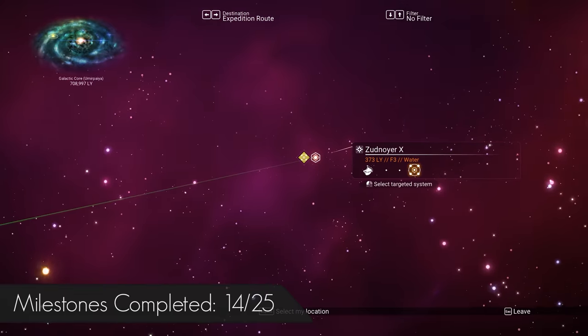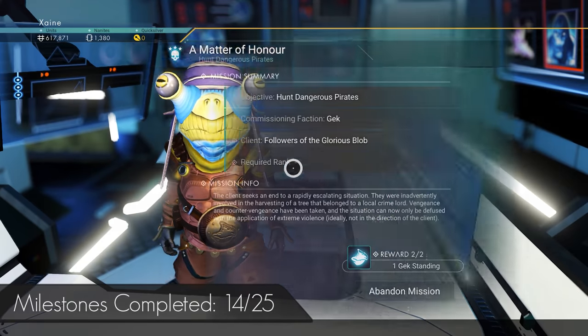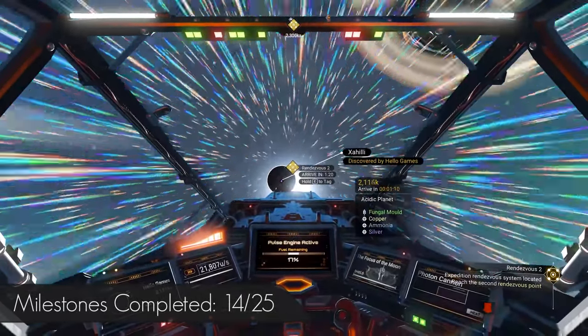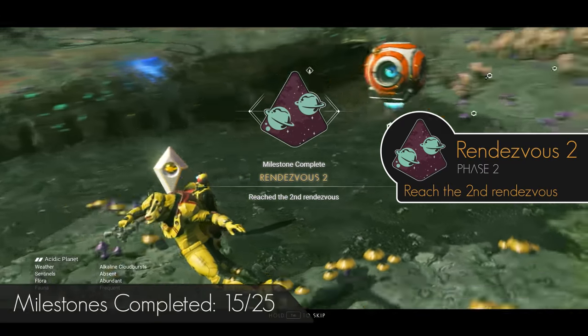Fuel up and warp directly to Rendezvous 2. As you enter, head into the station and pick up the pirate mission. Complete this to get some extra pirate kills, then activate the milestone and fly to the waypoint. This time you are looking for a grave. Land it out, then head back into space.